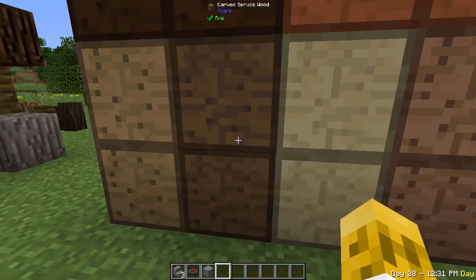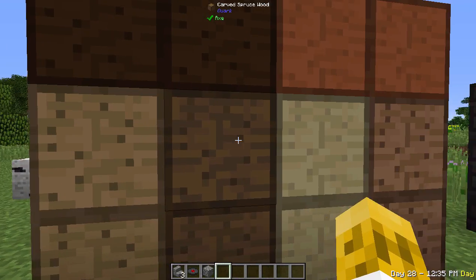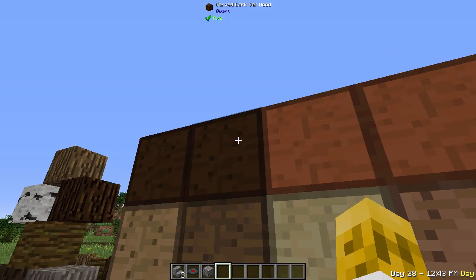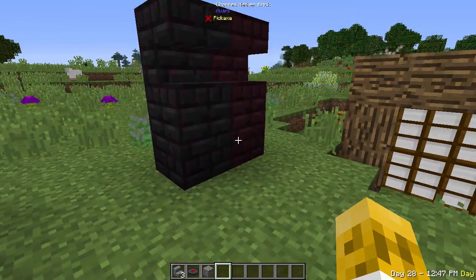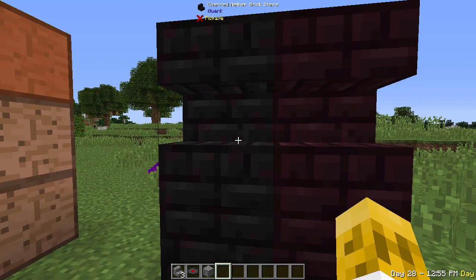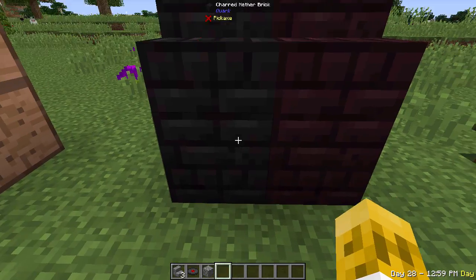You can take your planks and arrange them in a certain structure to get carved wood. People more creative than I might want to use this kind of texture in their builds. Quark also adds charred nether brick — compared to standard nether brick, it's a lot darker and blacker, though it still has some purple and red tones. It's a much darker build material.